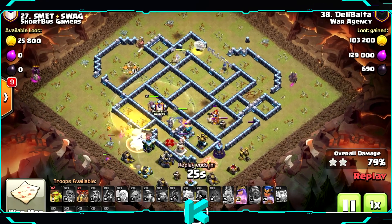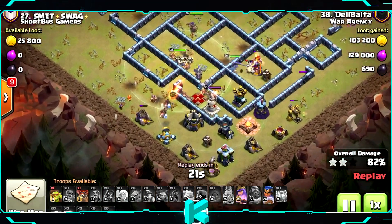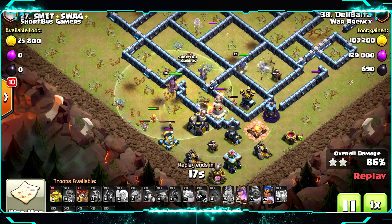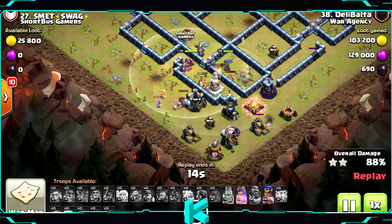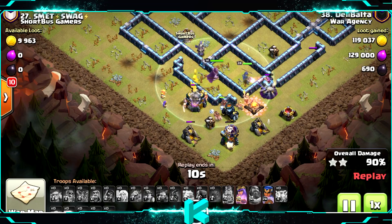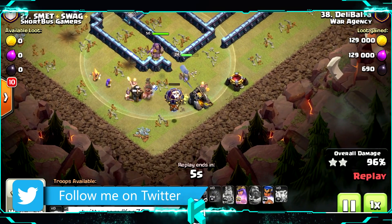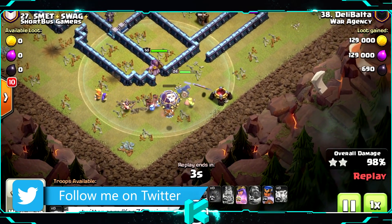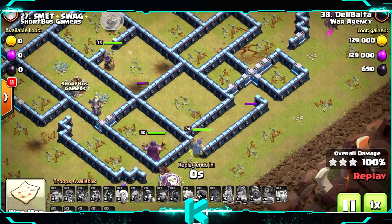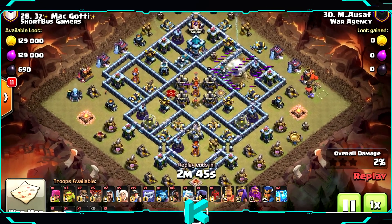The royal champion still has her ability and is almost at full HP — she can definitely clear everything here. Use the ability now; not sure why it wasn't triggered sooner but she can take everything. As you can see, it's very easy to get a three-star: just funnel and clear everything you can, then release all the hybrid in front of the town hall. This is the second replay.